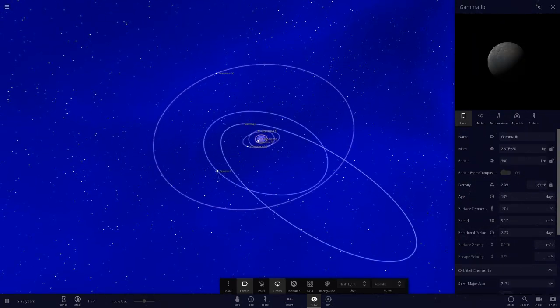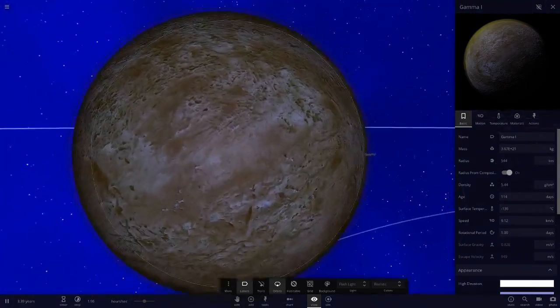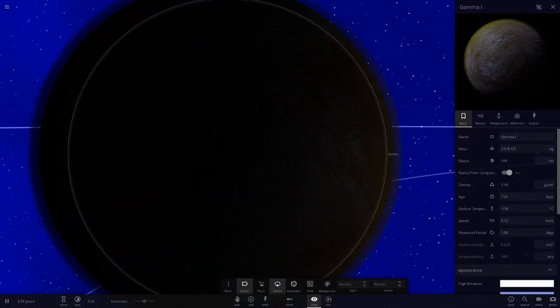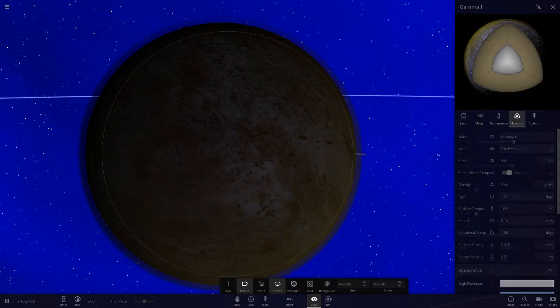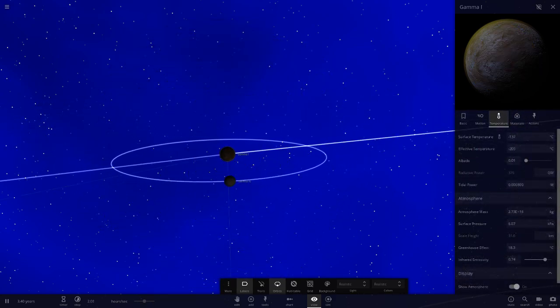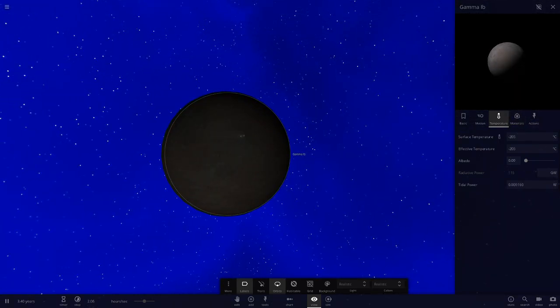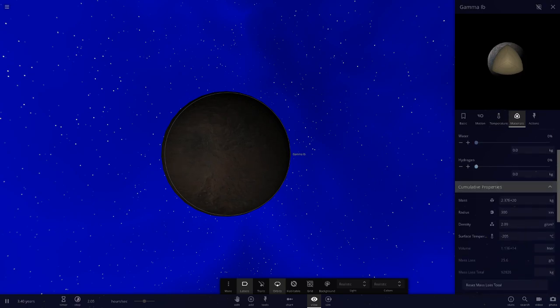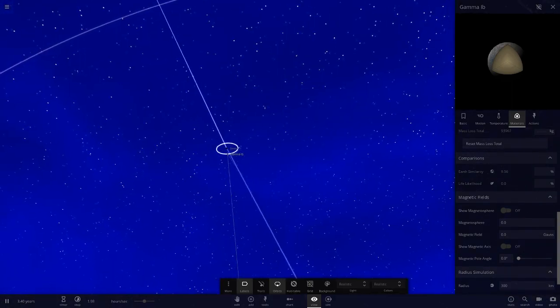Next is Gamma I with a yellowy-brown atmosphere - it's very dark this far out in the system. It has 30% Earth similarity and a small atmosphere. Its moon looks like it was originally Ceres - very cold with 100% silica composition and only 9.5% Earth similarity.